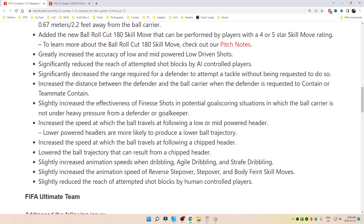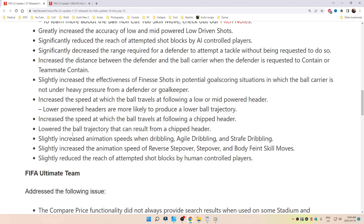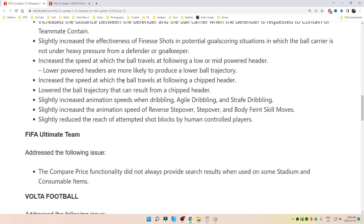Increased the speed at which the ball travels following a low or mid-powered header. Lower-powered headers are more likely to produce a lower ball trajectory. Increased the speed at which the ball travels following a chipped header, and lowered the ball trajectory that can result from a chipped header.